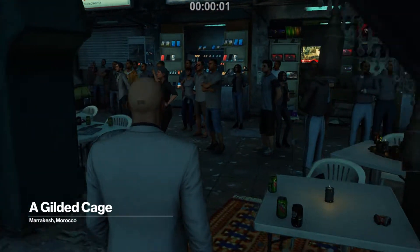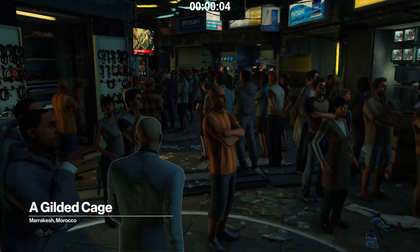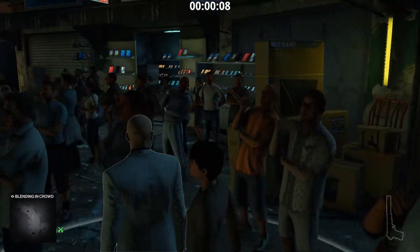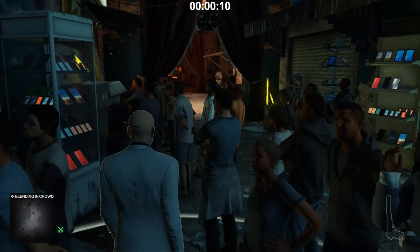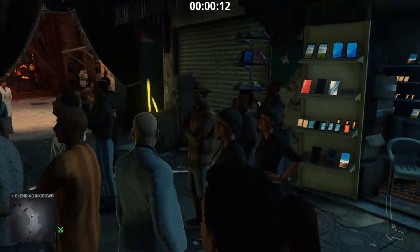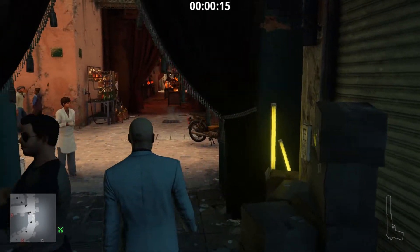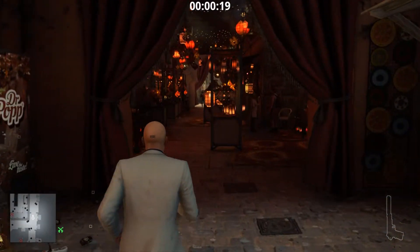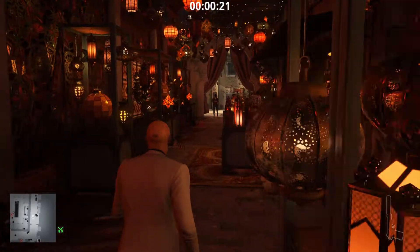Hello and welcome everyone to another episode of Hitman 3 Marrakesh. In this walkthrough video we are covering two challenges: Poster Boy and Don't Use That Tone — an assassination challenge. I'm starting from the default location and also using the default loadout, so this is basically for beginners who have just started playing the mission.